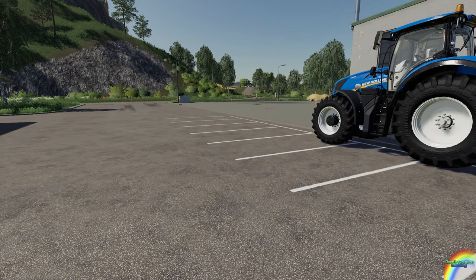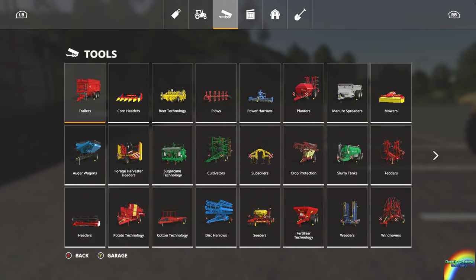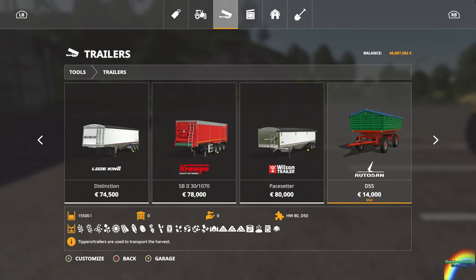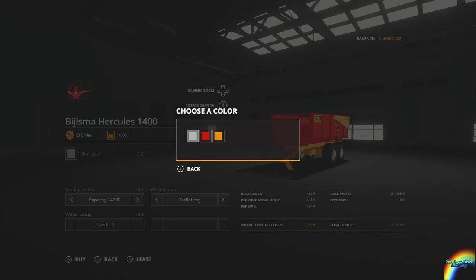Hello ladies and gentlemen, welcome to another Farming Simulator 19 mod contest spotlight. Today we're going to look at the Bielsma — I think that's how it's pronounced — Hercules 1400.